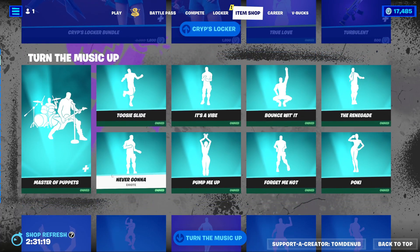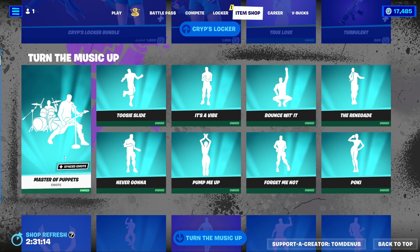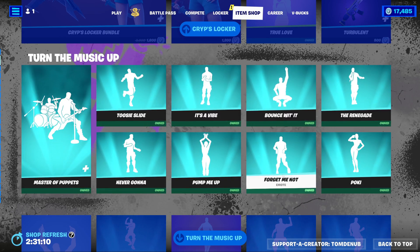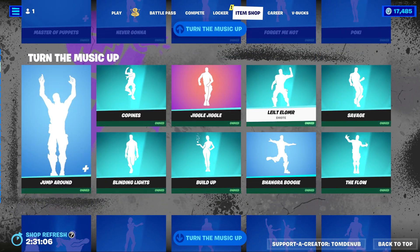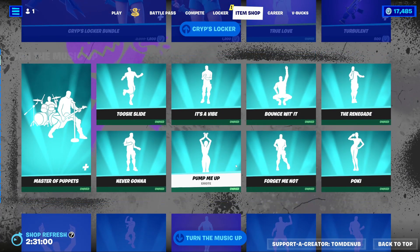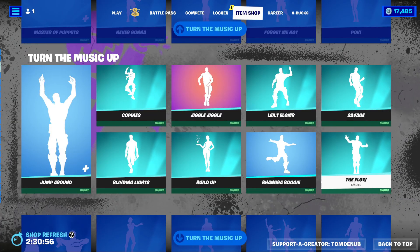You can buy everything else separate. Looks like we have a lot of the Icon Series Emotes returning, so let's quickly go over them all. We have Master Puppets, Tootsie Slide, Never Gonna Pump Me Up, It's a Vibe, Bounce With It, The Renegade, Forgive Me Not, Pokey, Jump Around, Copinis, Blinding Lights, Build Up, Jiggle Jiggle, Leah Elmore, Bungaboogie. Not all are Icon Series Emotes — Bungaboogie just kind of snuck in there.